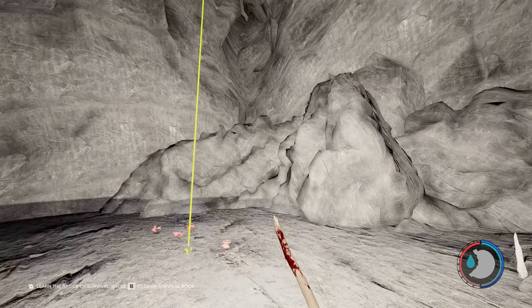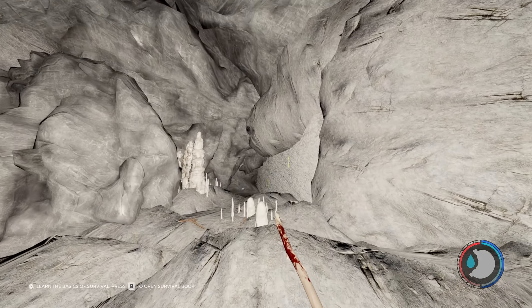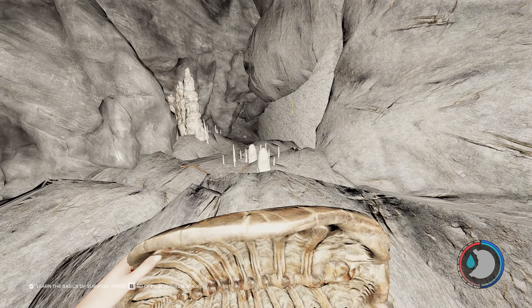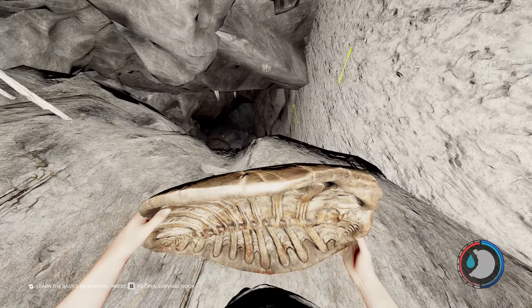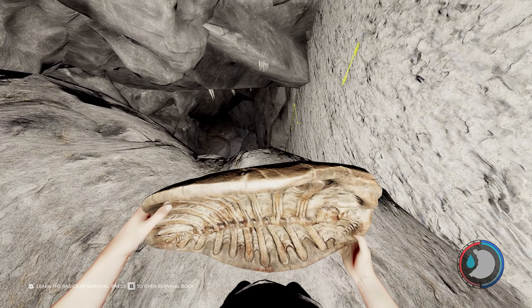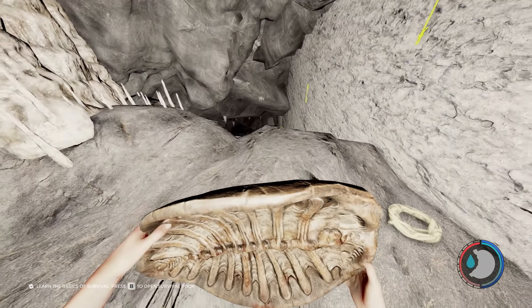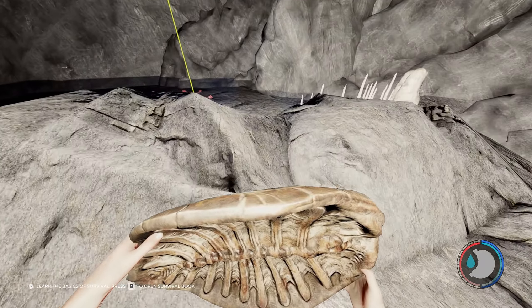Now that I'm at the bottom of the rope here, I did turn my cave light on, and I did turn off god mode just to show you how it's done here. When you're coming down to this cave, you're going to see a pretty steep drop. You can kind of slide down carefully, but the easier way — the way I do it — is just to jump and then jump onto the turtle shell.